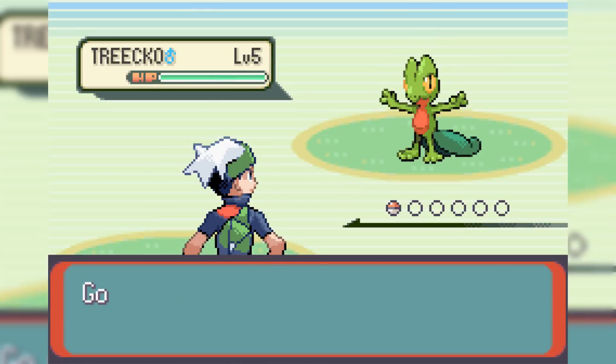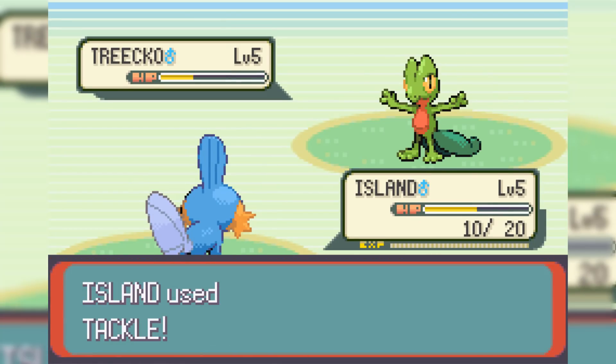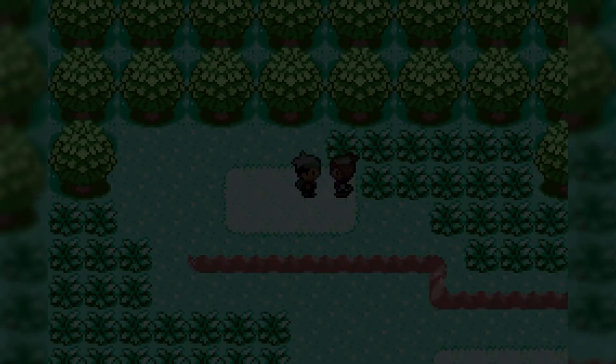Next, we have to go battle May. May starts off with a level 5 Treecko, and this is the only battle we really don't have to grind for — the only difference is Treecko has Quick Attack instead of Pound. Now that May's out of the way, we go get our Pokeballs and our Nuzlocke challenge officially begins.